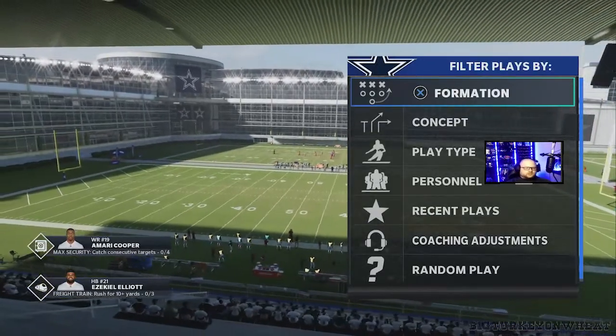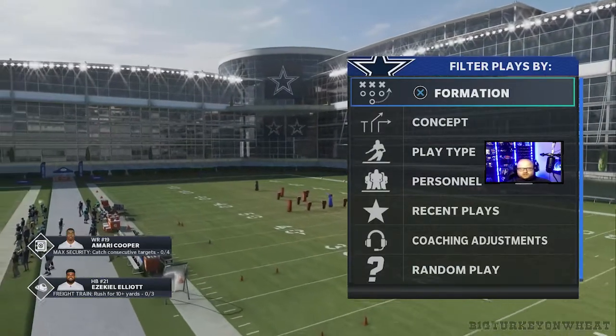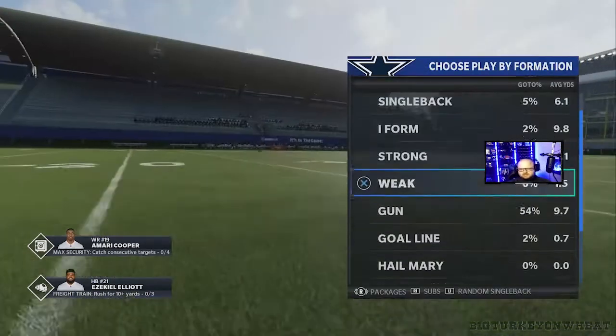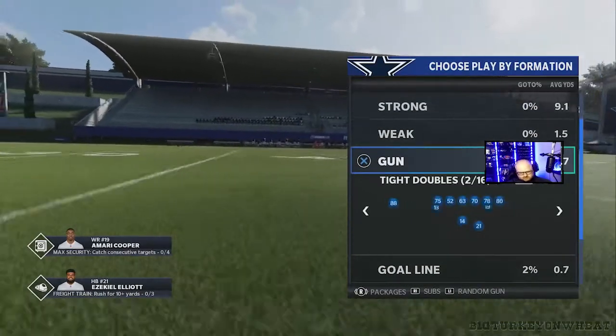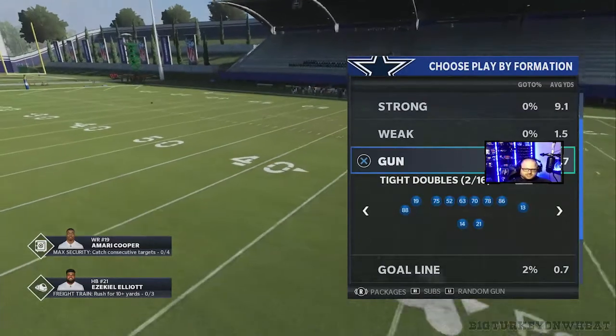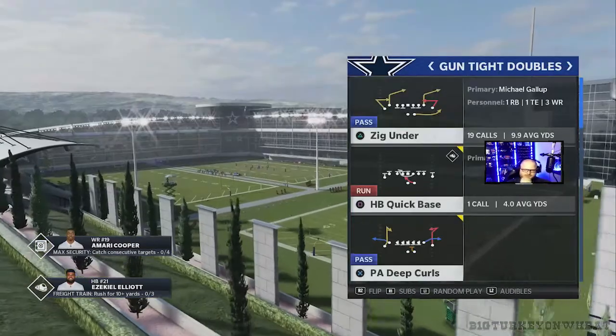What's going on guys, Big Turkey on Weed here, and we're gonna talk to you today about bringing you the Las Vegas Raiders offense. This is my new offense, something I've been running for a while, and we're gonna start right off the bat with probably one of my new favorite formations — the gun trey doubles formation.